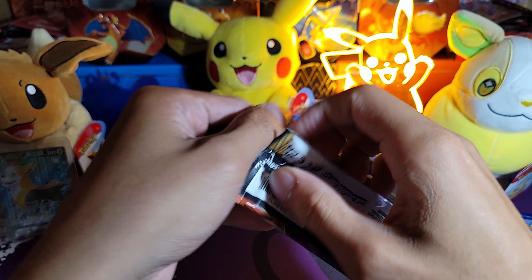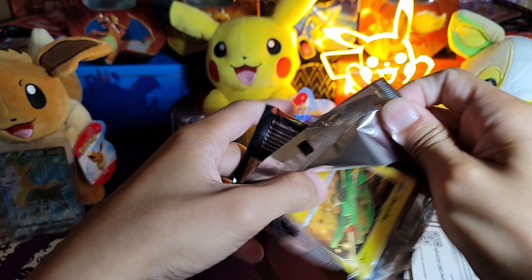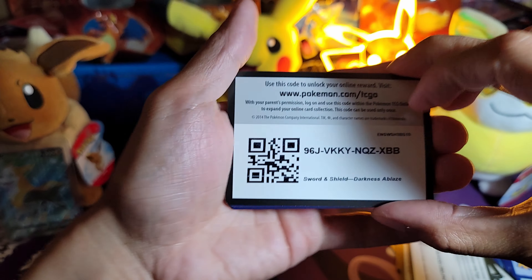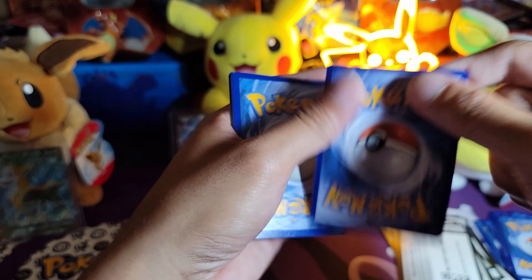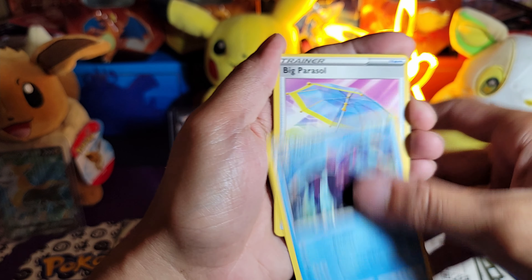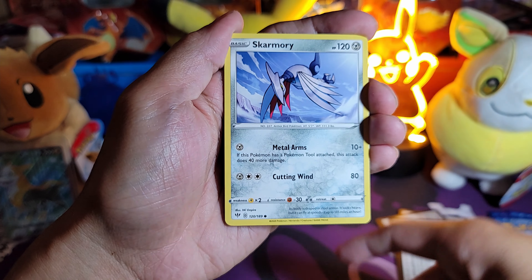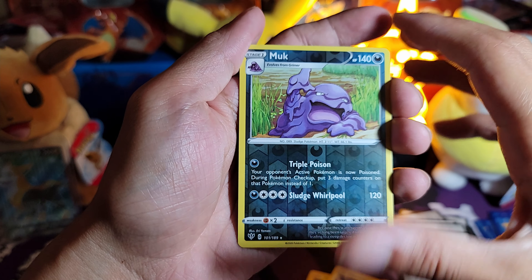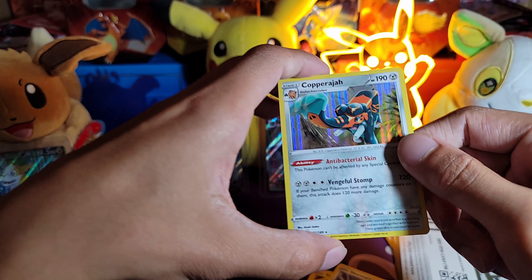Last pack magic with the Darkness Ablaze — square that up, flip it. Code card. One, two, three, energy, and that flip — Toxapex, Big Parasol, Shiinotic, Electrike, Pancham, Skarmory, Starly, Torchic, Muk — and Copperajah! Copperajah!